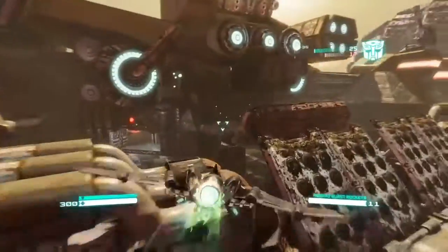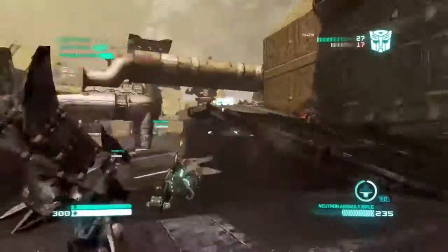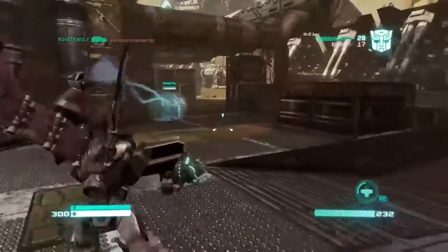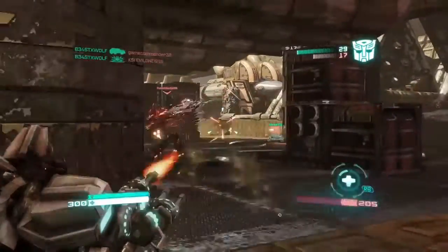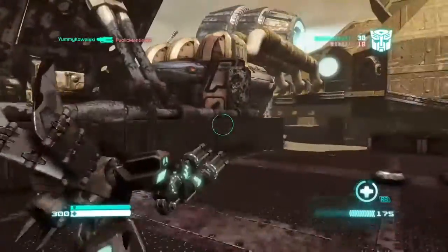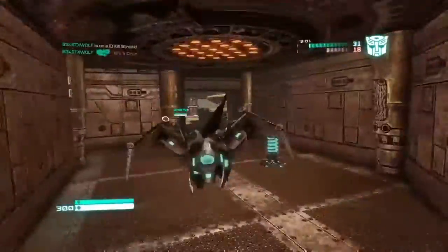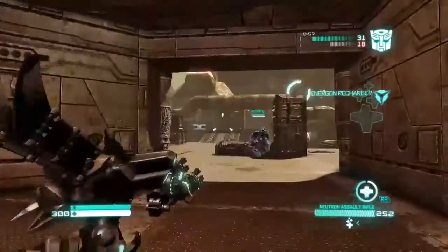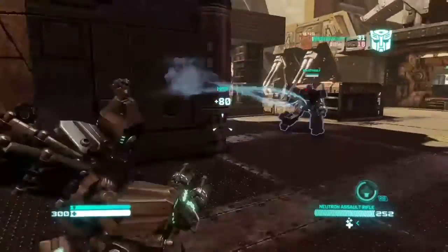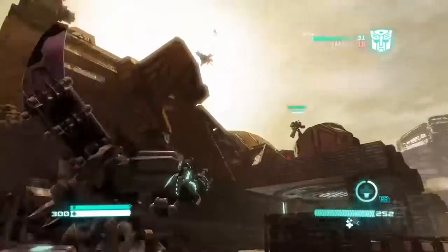That guy was low on health — going to heal him and save his life. Come on — there we go. I don't think I saved the other guy or he ran away. I remember this — there are three different power-ups on the map. This one is healing, so it instantly heals you at the click of a button when you need healing. There's another one that gives you a speed boost, and another one that gives you a shield that multiplies your damage and also refills your ammo when you're inside the shield, which is really cool.